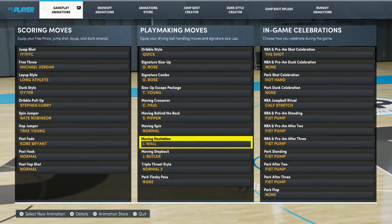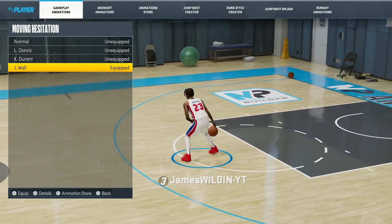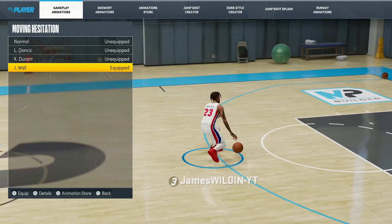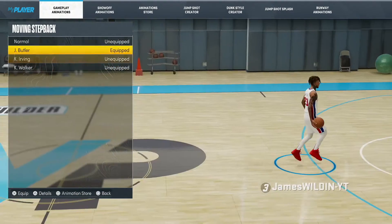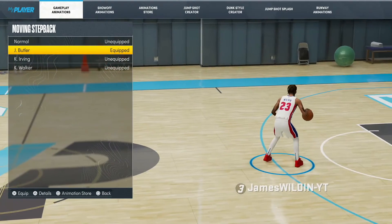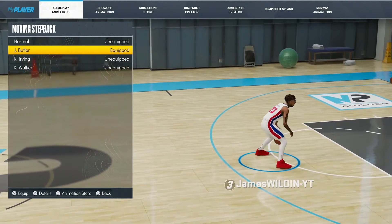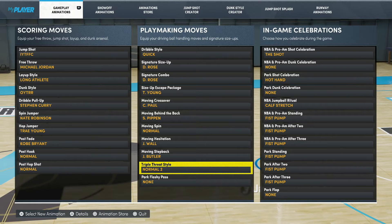We don't do spin moves over here. But this move right here — that right there, if I can, I'm gonna show you in part two how to combo that into a move that'll get you open. And this step back right here — same thing, it'll get you open a lot. This right here will break a lot of ankles, I'm telling you, if you have a shot-creating takeover.